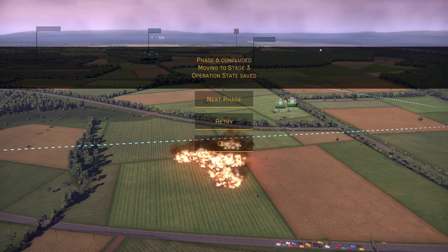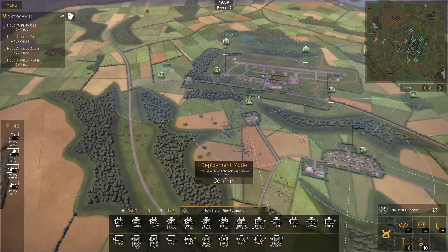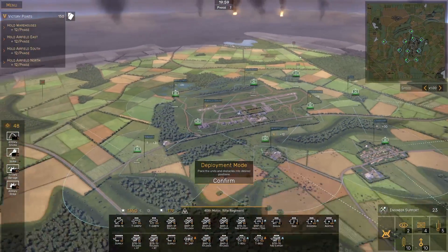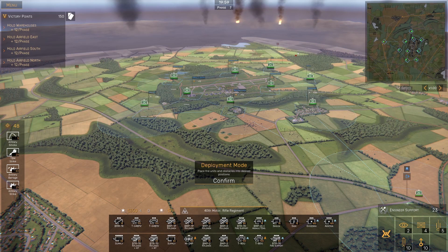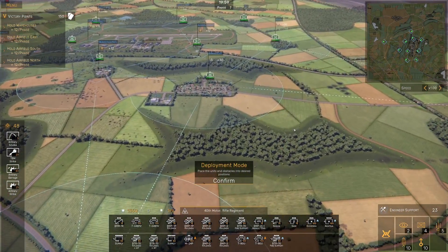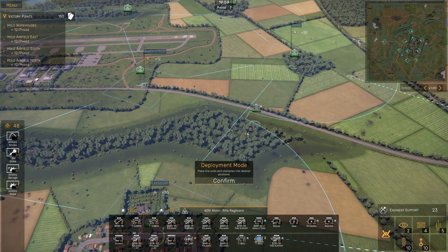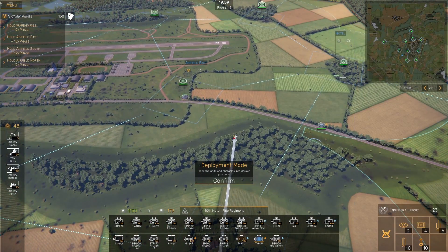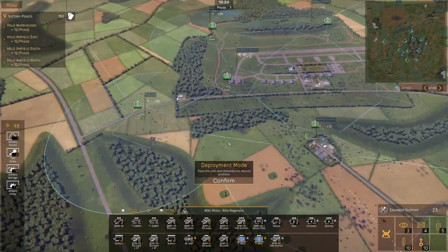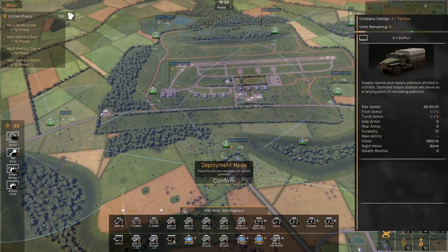Now we have to defend against the enemy counterattacks — that was a pretty good quick capture of the area, but if we do not hold this, by phase 8 the enemy will have so many M1 Abrams, M2 Bradleys, M-60s and tanks of all sorts that they're going to overrun us. Now we have access to some wonderful T-80Us to stop the enemy's attacks with heavy armor — a fantastic main battle tank, very good against enemy movement. We're also going to use the star of the show, the Mi-24P, to scout and stop the enemy's attacks.